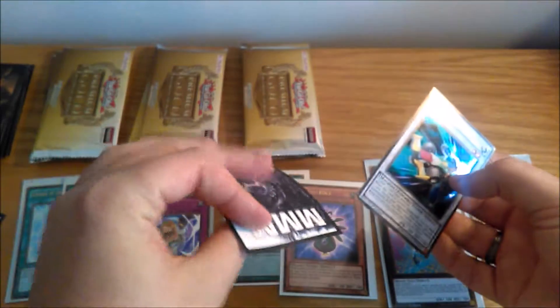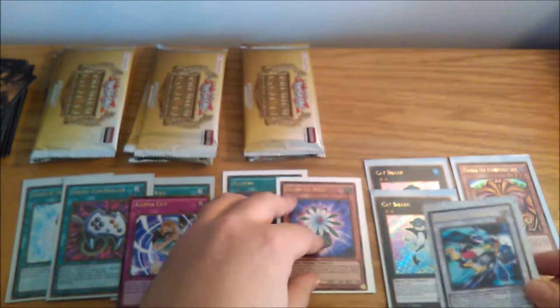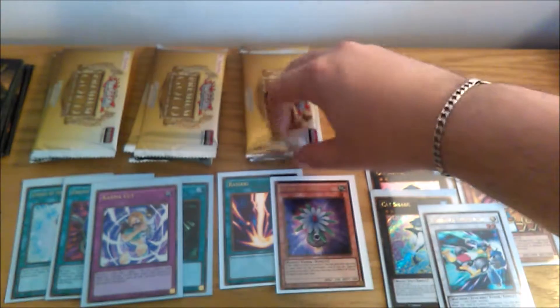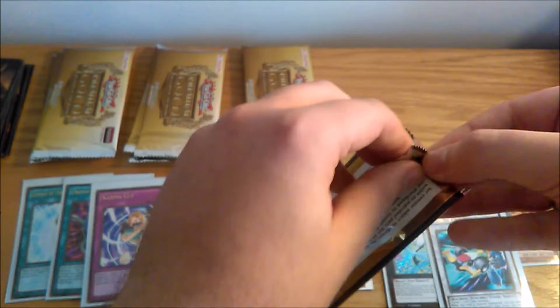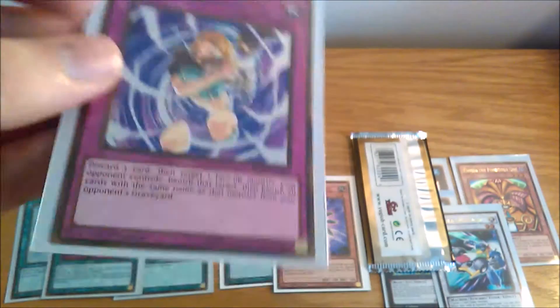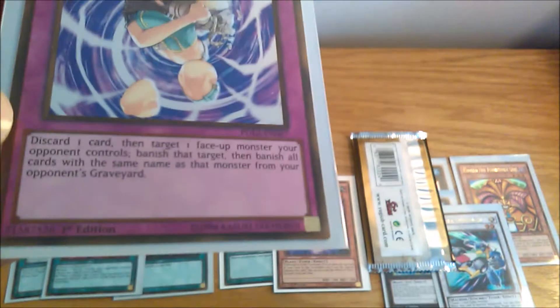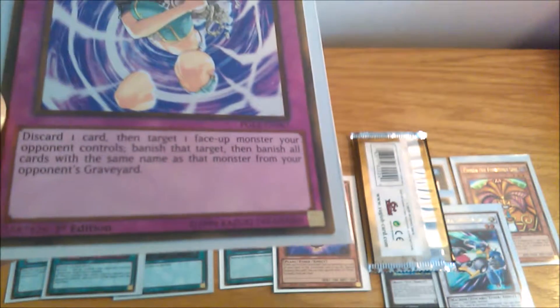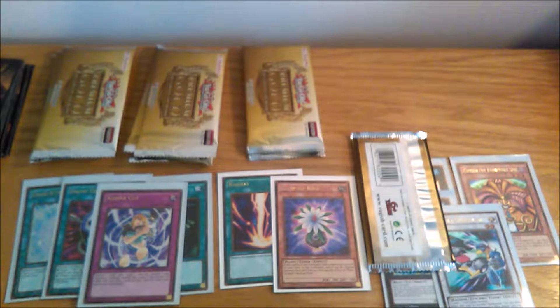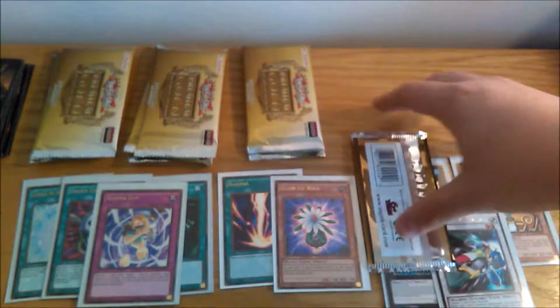Sleeving Karma Cut, which was a very good staple back in the day and still a pretty nasty card nowadays. For those who don't know what Karma Cut does: discard one card, then target one face-up monster your opponent controls, banish that target, then banish all cards with the same name as that monster from your opponent's graveyard. So if your opponent spams a specific card and there's already two or three out from the deck, you can banish all three — and that's going to hurt the opponent so much.